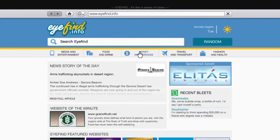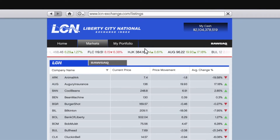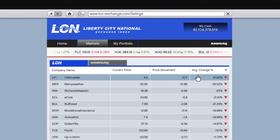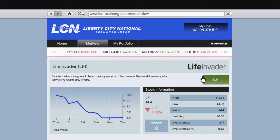Go to internet, go to money and services, go to LCN, go to market, and find Life Invader. Just click average change percentage and Life Invader will be at the top. What you're gonna do now is just buy stocks with all the money you have.